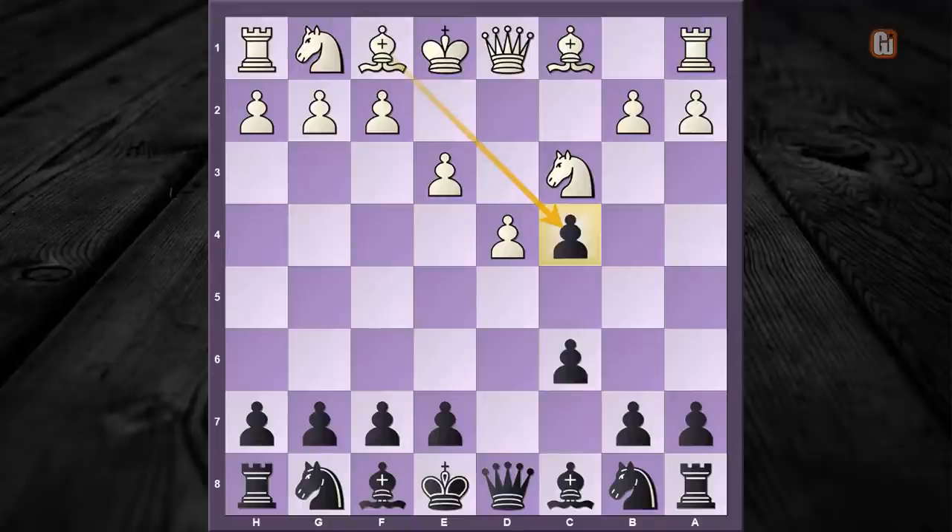But black says nope — I'm not going to allow this and will play the greedy move b5, hanging on to the extra pawn. I want to stress that if your opponent continues with a4, then you can respond with b4, and these positions are quite good for black, as confirmed by the online database.